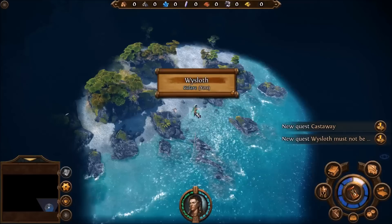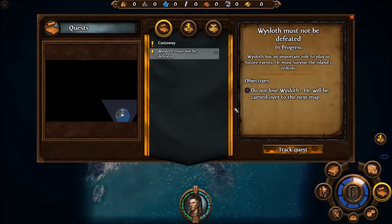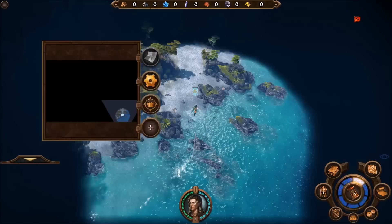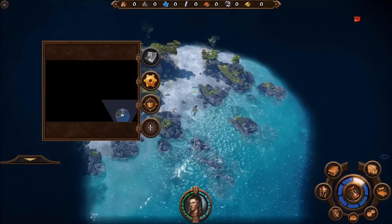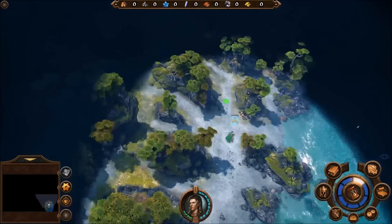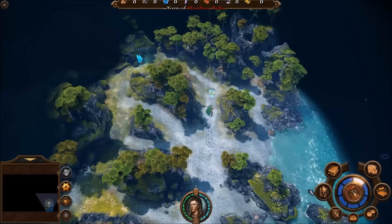Alright, we have two new quests: The Castaway, and of course, Whisloth must not be defeated. That's kind of a given in all of these. He has an important role to play in future events — he must survive the island's ordeals. Whisloth finds himself shipwrecked on a mysterious island and should explore his surroundings to determine where fate has taken him. So we're going to start branching out and seeing what we can find in the very first episode of the Sylvan Campaign. Let's go here. I'm not seeing a whole heck of a lot. I guess we end our turn — not a whole ton of exploration has gone through yet.